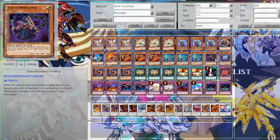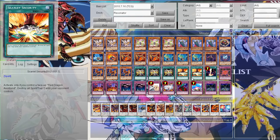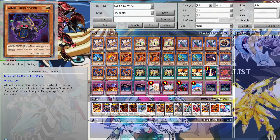Then I run one Chain Resonator. When this card is normal summoned while there is a Synchro monster on the field, you can add one Resonator from the deck except itself. That would be really good, especially to summon Red Nova Dragon or Hot Red, and you can also set up King Calamity. I only run one because it's easily searchable with Resonator Call and you don't want multiples.